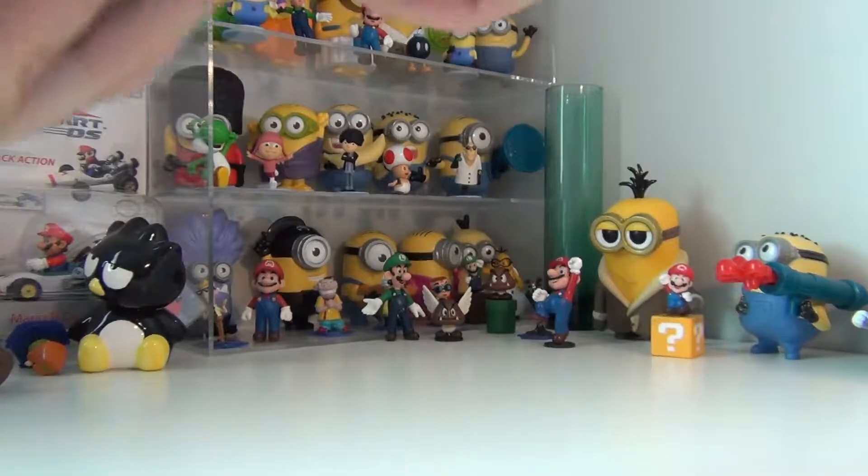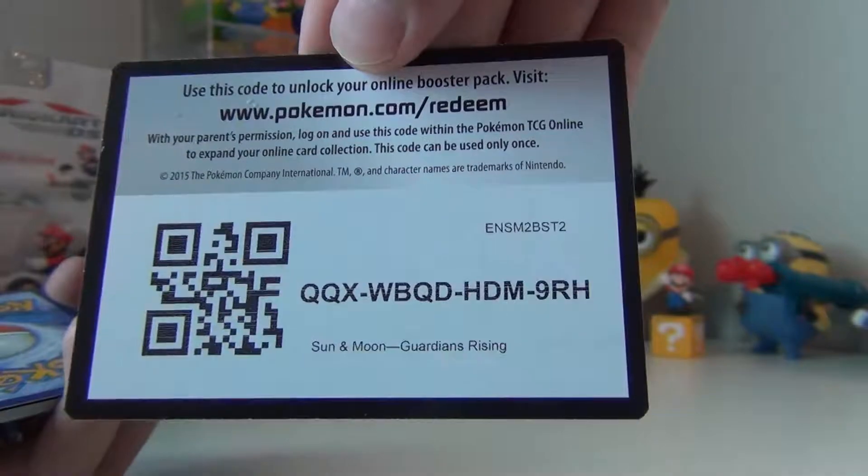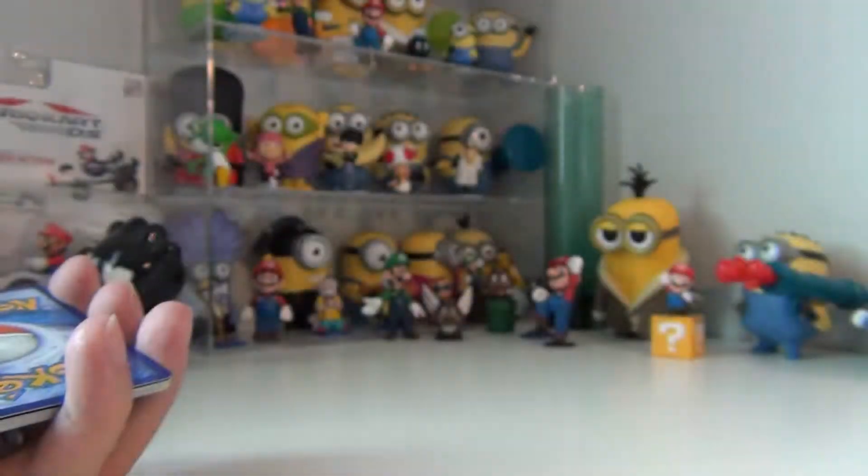We spoil it with the green code card — that's the Guardian Rising. Hopefully you get better than my pulls.